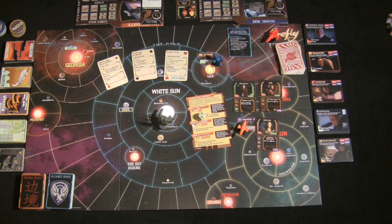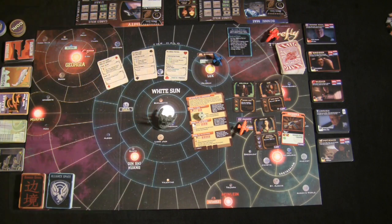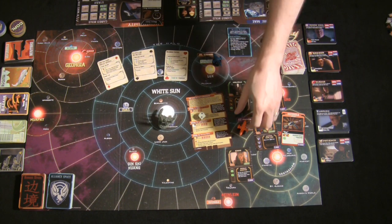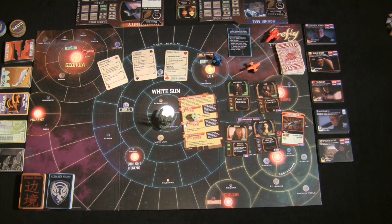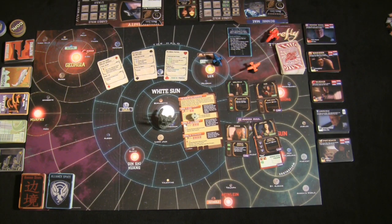You can also add weapons to crew members to boost their skills. Each crew member can normally equip only one weapon at a time — though some, like Jayne, can equip three weapons as specified on his card. You can never have more than six crew including your captain, so manage your roster carefully. Each job requires you to declare who is equipped with which weapon before attempting it.